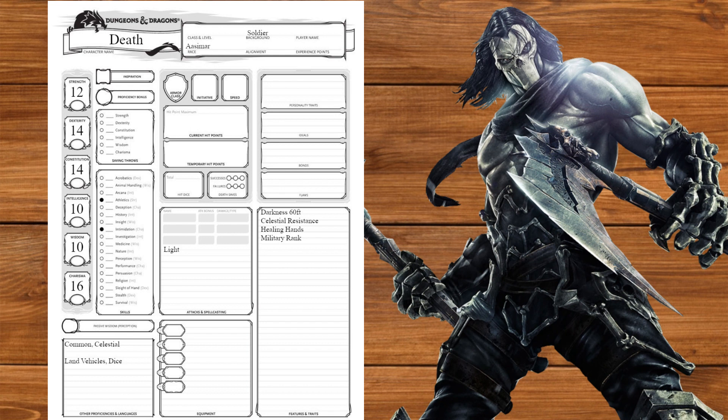Moving on to class, we're going to start off as a Fighter. We'll get Strength and Constitution saving throws, pick Acrobatics and Animal Handling, and be proficient with all weapons, armor, and shields. At level 1 we'll get Second Wind and our fighting style, taking Two-Weapon Fighting.